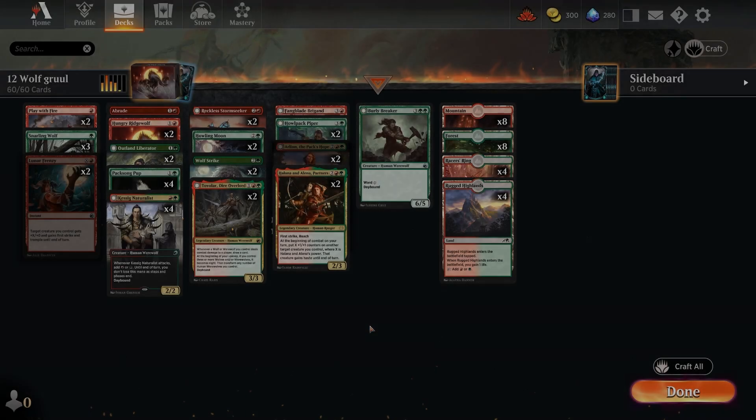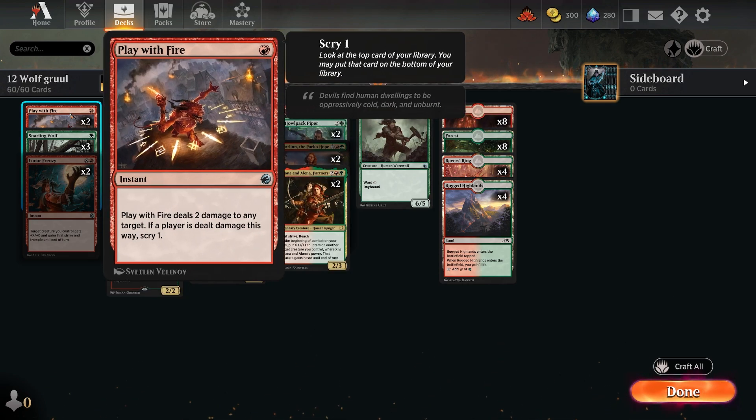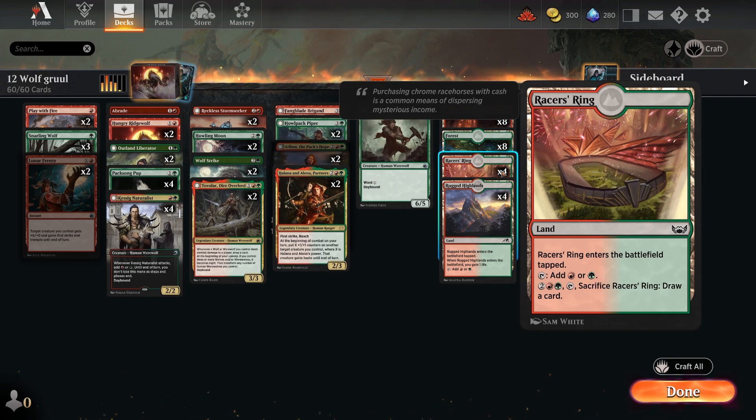Now, with a mixture of rare and mythic cards, we have Gruul Wolves — a very good tribal aggressive deck that likes to get lots of creatures on the board swinging in. If you enjoy that style or just like Gruul colors, this is perfect for you. It doesn't run any new cards, so you may already have these in your collection. Wolf tribal has made a bit of a comeback, and with just 12 rares you could upgrade the land base to the rare Gruul lands if you want to go a bit higher.